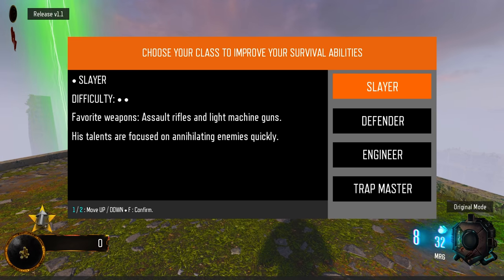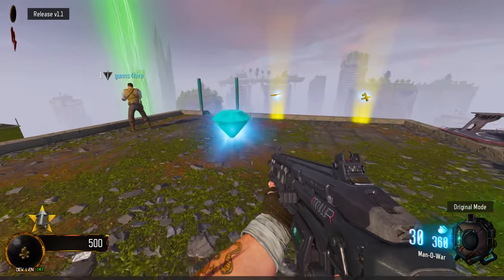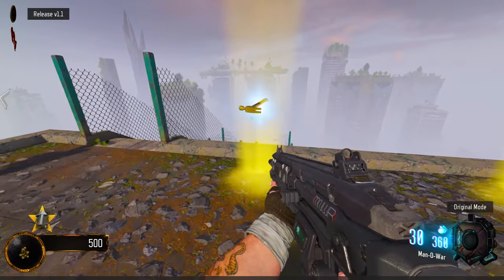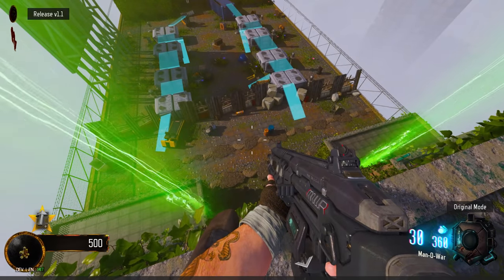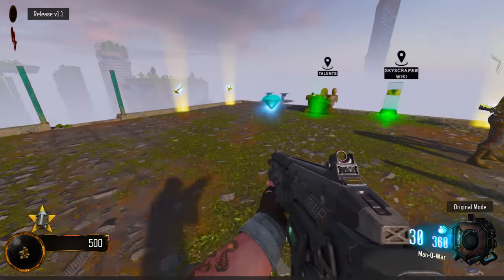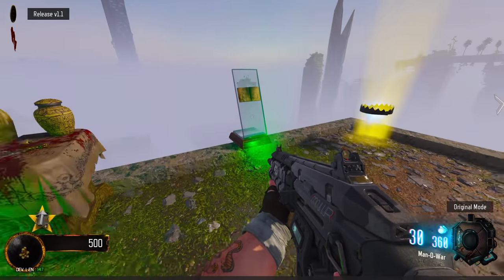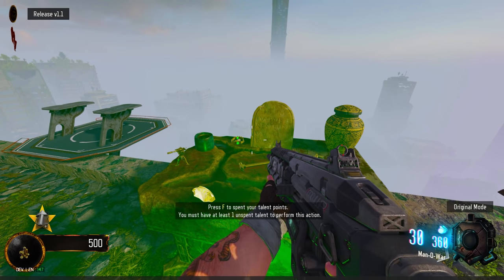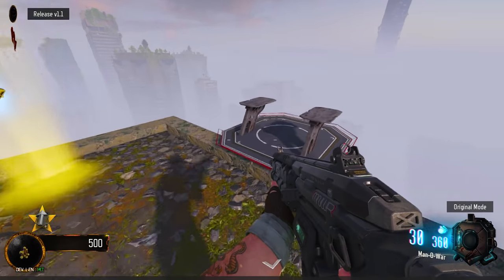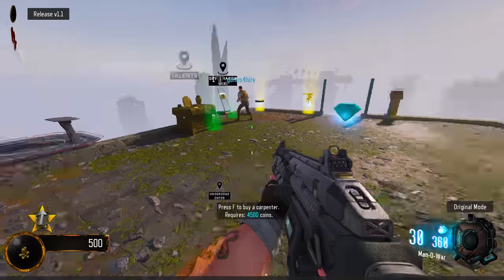Favorite weapons, buy carpenter, buy ammo, start the game. Oh we got to go down there — it's a tower defense. I thought it was like literally going up in the tower. Oh, cannot have more turrets. Oh I have turrets — but I don't know how to make them. There's a wiki. Spend your talent points — you must have at least one talent point.